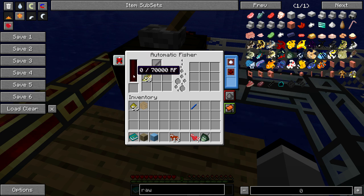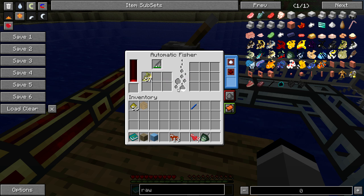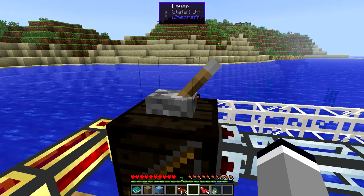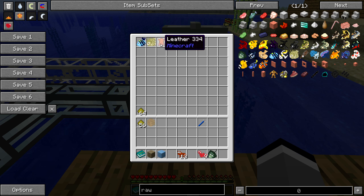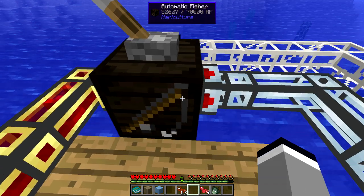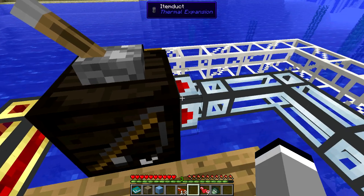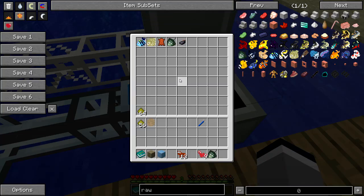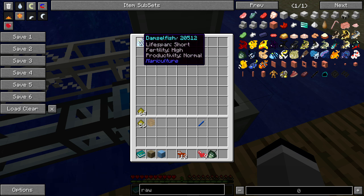The capacitor upgrade will increase the amount of redstone flux that can be stored. We just turn this on and see it running. Earlier I was testing it — you can see we've got some leather and some ink, so it doesn't just catch fish. There we caught a cod — a female cod. You can see the blue text and beside it the female icon, which is the circle with the cross below it.